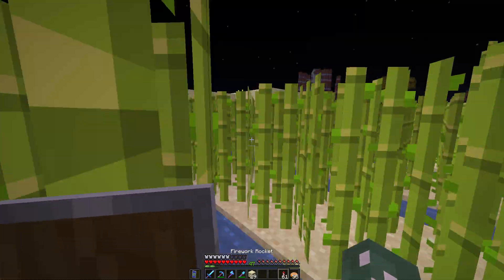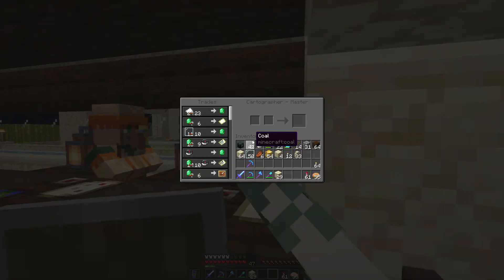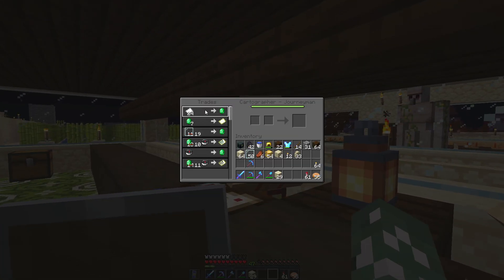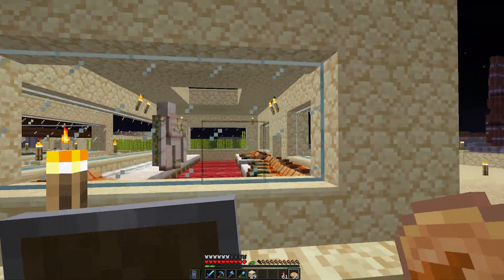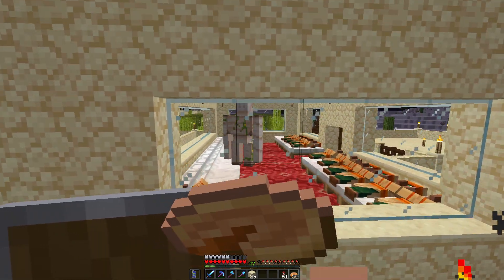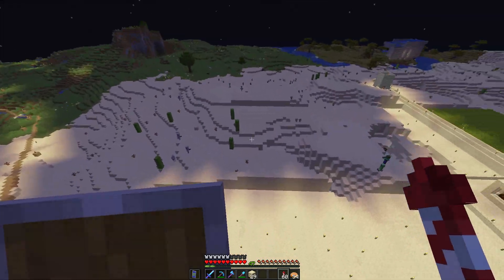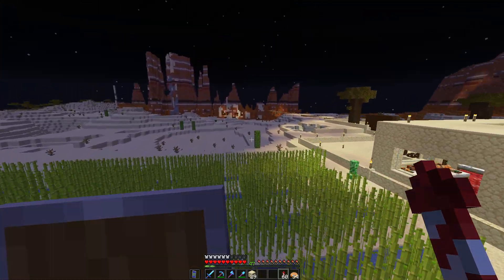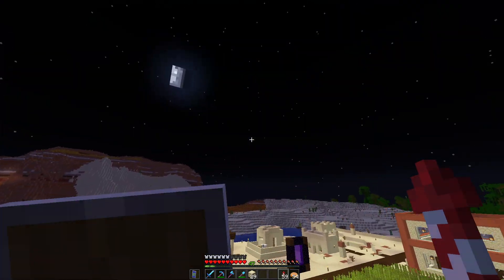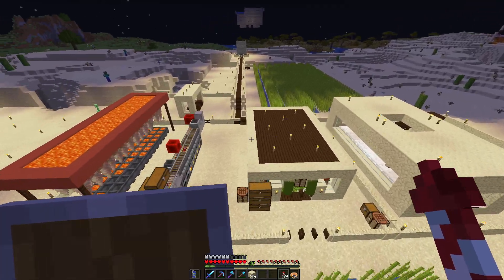And then sugarcane — I need paper for rockets. I'm just leveling up the cartographers because the first trade is paper. I added some windows to the villager breeder and I began shoveling a lot of this sand. I set up more sugarcane because I need more paper. That's basically what I've been doing so far.